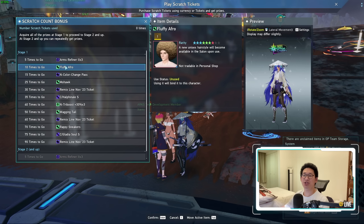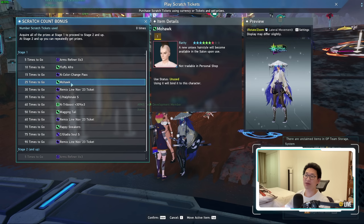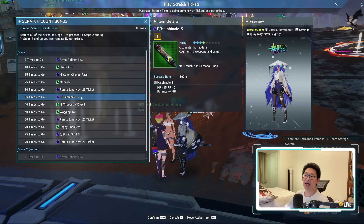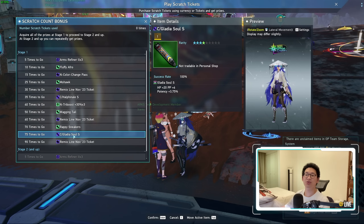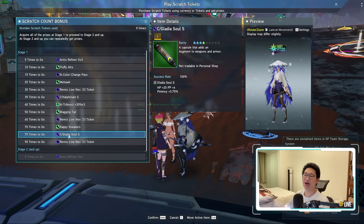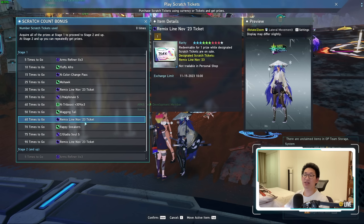As you can see, you can get the Fluffy Afro from 10 scratches, the Mohawk at 25 scratches, a HAL Finale S at 35 scratches, Rappi Sneakers at 70 scratches, as well as a Gladius Soul S at 75 scratches. They've added some high-value items in the scratch count bonus to encourage scratching. At least these are guaranteed — you just need to scratch a certain number of times to guarantee the set item.